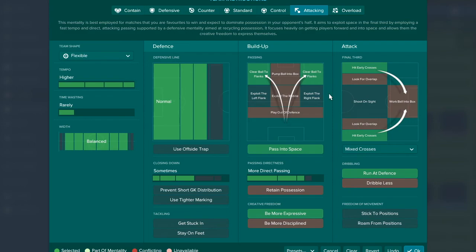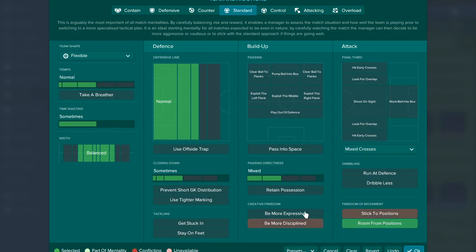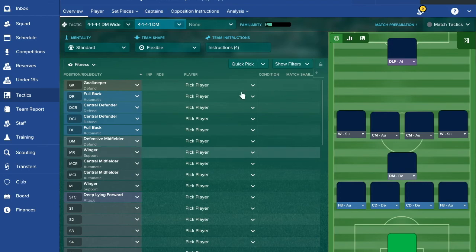Things like playing a deeper line and pressing less can help draw your opposition towards you and then hit them on the counter. You can stand your ground to keep a better team shape. Playing high tempo and more direct passing naturally makes you a wider team, but if you want to completely unlock your opposition you can go wide as well. I keep it simple: more expressive, roam from positions, and higher tempo.